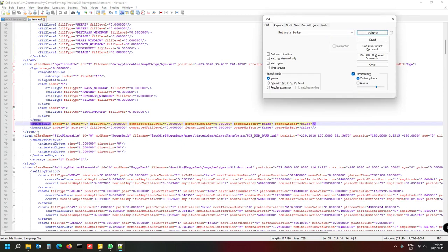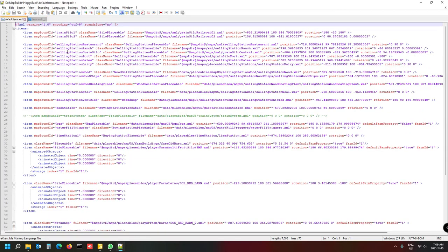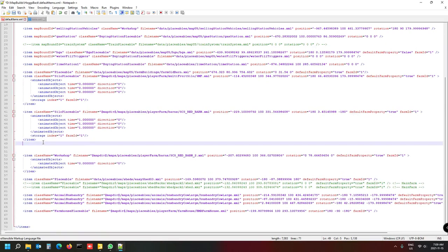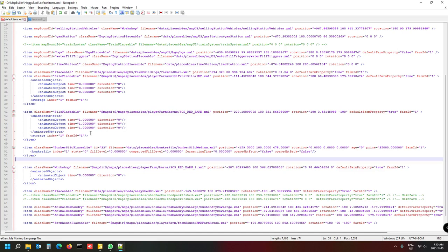You'll find the BGA has got two bunkers - you don't want those. The one we want is the Bunker Silo Placeable. Select the three lines - the open item tag and close item tag with everything in between - and press Ctrl+C to copy. Close the Items file. Go into your Default Items XML, find a good spot near the silos section, drop it in there, press Ctrl+V to paste. Remember to hit the Home button so your cursor is at the edge before pasting.